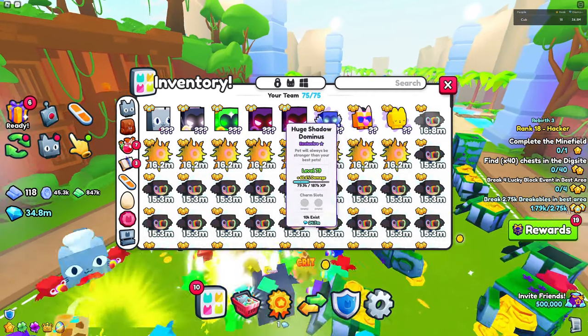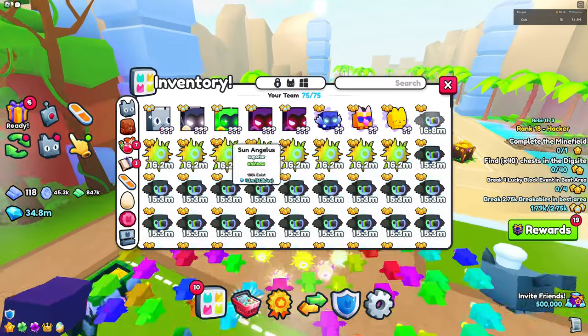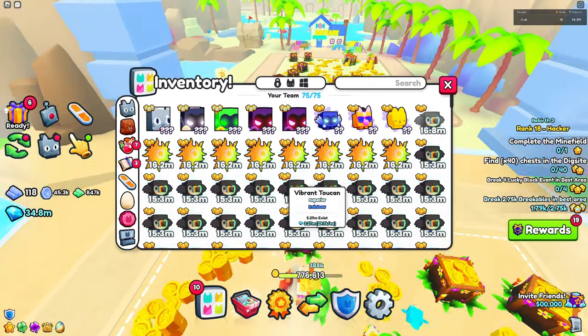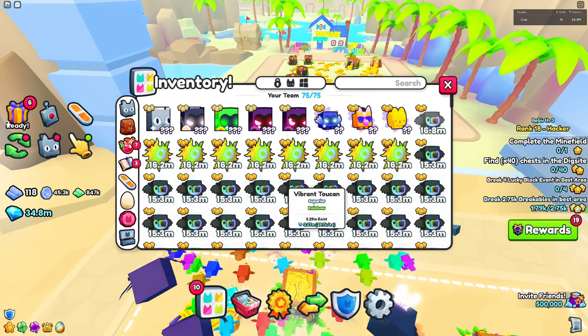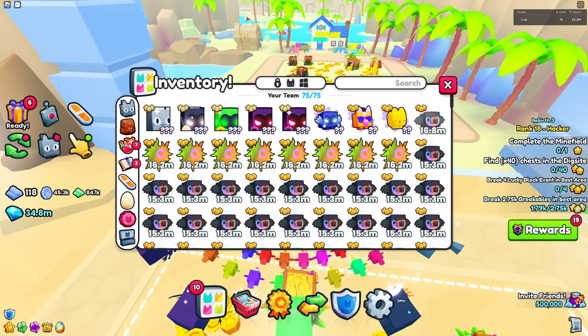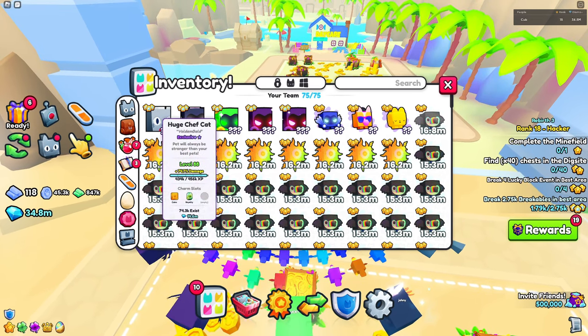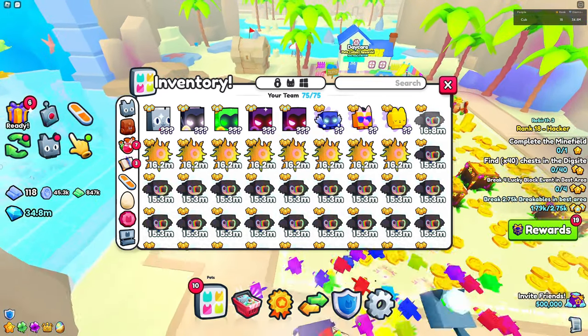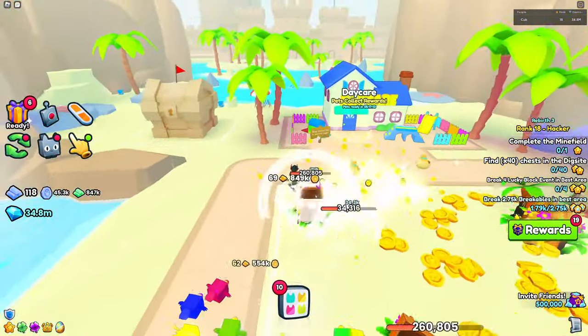The main reason would pretty much be that gems are very easy to get now. They've been buffed — you can get like 1k gems in under a minute. So getting gem diamonds is very easy now, and that's why all these pets are inflating.